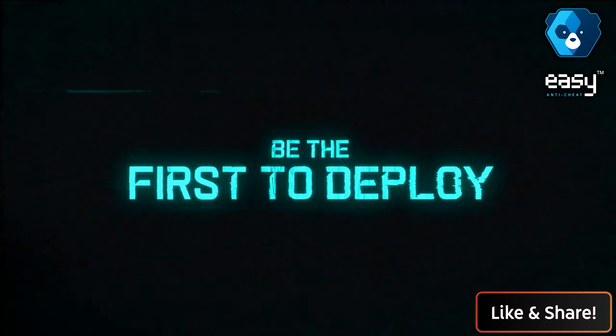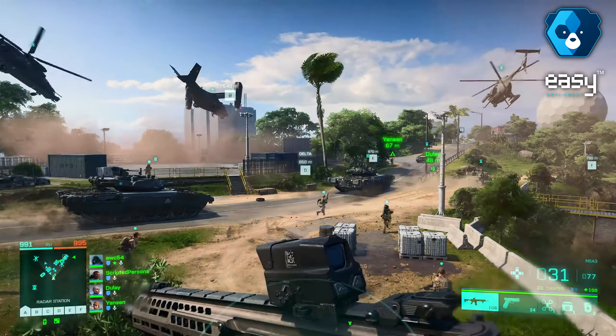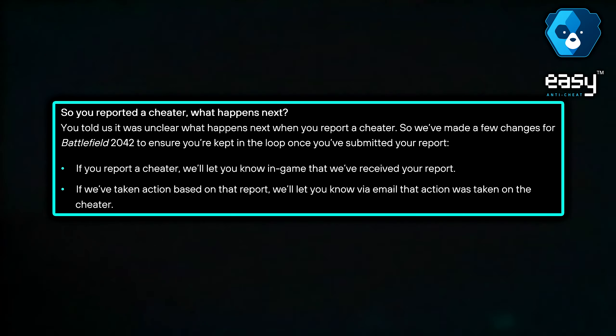Easy Anti-Cheat will be in place for both the open beta from October 6th to 10th, and for the full release of Battlefield 2042 in November. But what if you report a cheater — what happens then?